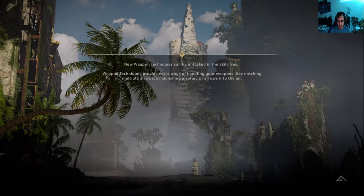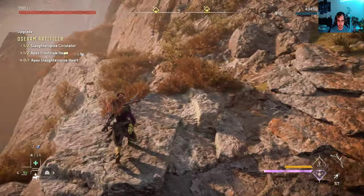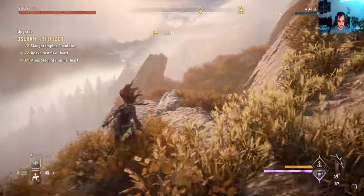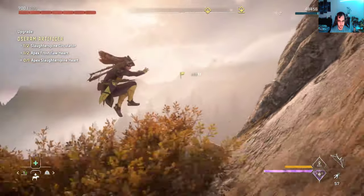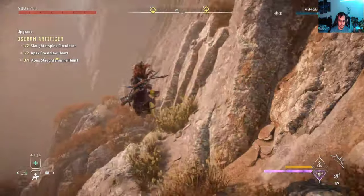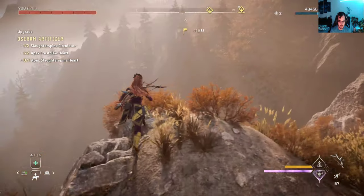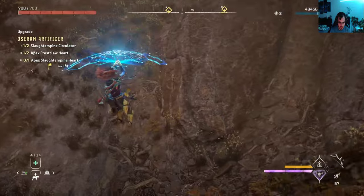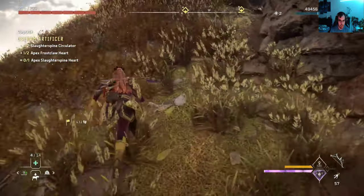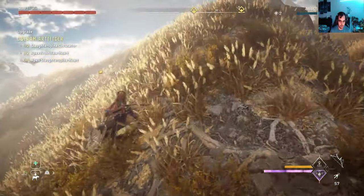So you travel to that campsite. That's the direction we want to go. You can actually see the Stormbird from here as well, all majestic and everything. This is kind of the fastest way you can get there. You want to stay atop so that you can use your glider to travel most of the way.